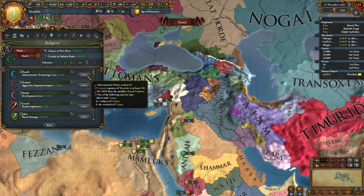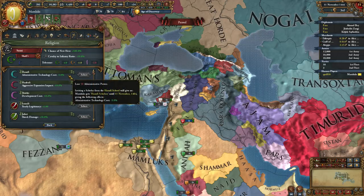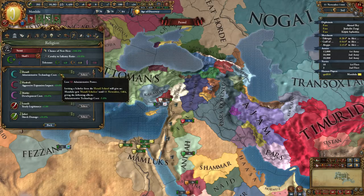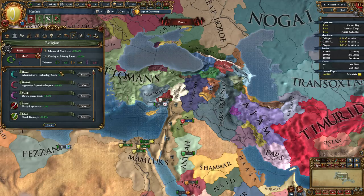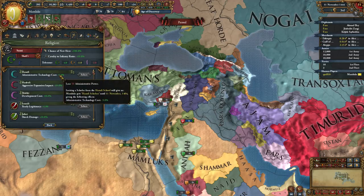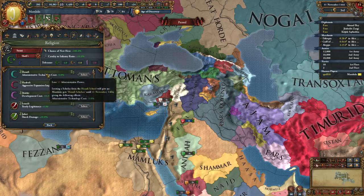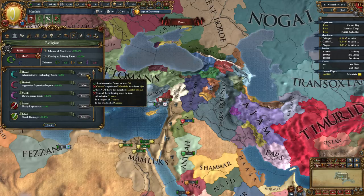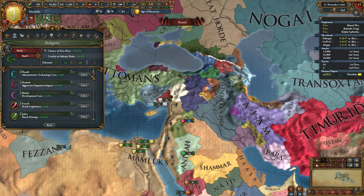That will affect some of your relationship choices going forward. Look at this - 5% discount to administrative technology cost. That is unbelievably good. Probably because it lasts for 20 years, so it's probably worth spending the 50 admin, especially if you're about to do a catch-up. Like if you've just accepted an institution or something like that. So you'll have to do the math to see if it works out, but it's probably pretty good. I wonder if anyone else has this particular school, because it would be nice to start with this.